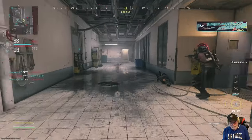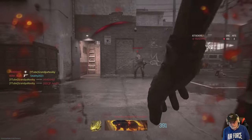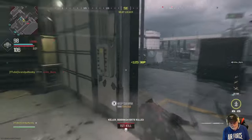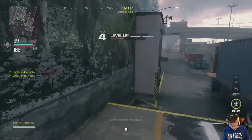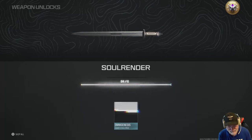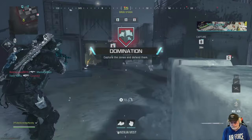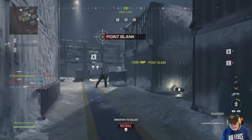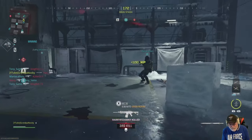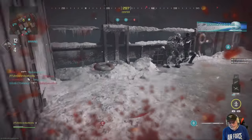One really cool thing about the Soul Render that I found out afterwards is that it will slice through the shield. So if some iron face is coming at you, you don't have to throw a Semtex on them — you just slice right through them. There we're at level 4, so we have the Omni Genesis challenge. Shipment is a good place to stab and create massive levels of anger against you.